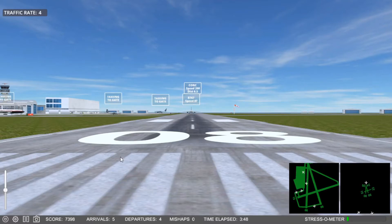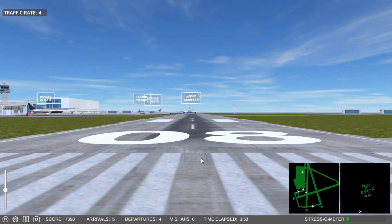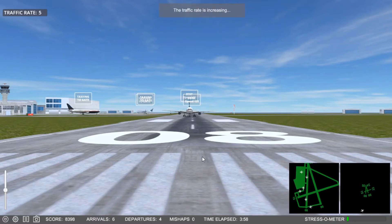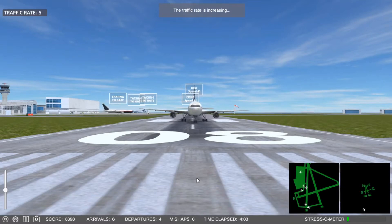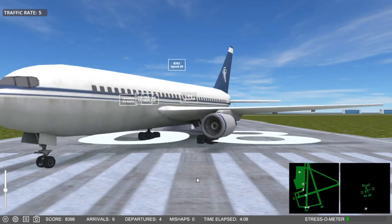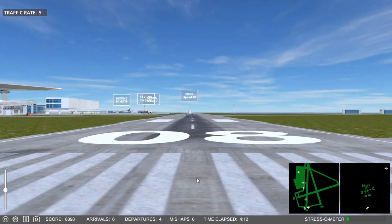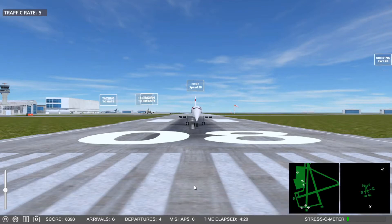I hope he makes it. Can I expedite him from here? Yeah, I can. 2-6-7, expedite off runway 2-6, because we got a Concorde coming awfully fast behind him. I think we'll be all right. And here comes the Concorde. That's a pretty cool view of the Concorde, isn't it? They all seem to have a little bit of a steering problem when they get down this way. Oh, that is awesome. I love that.